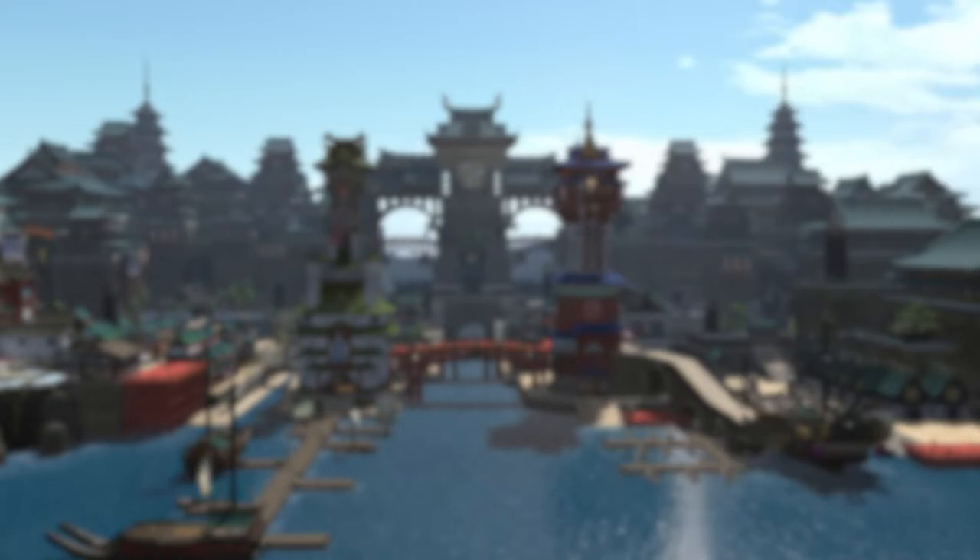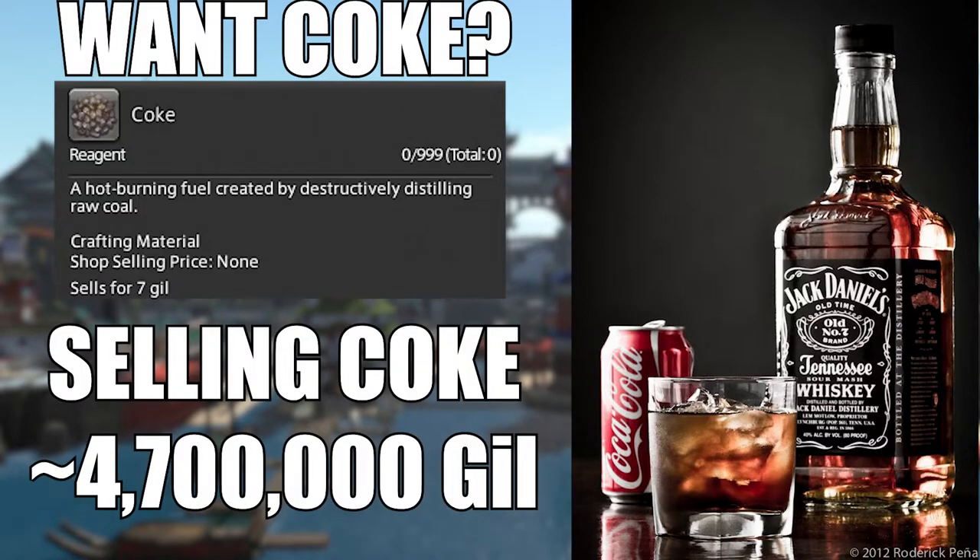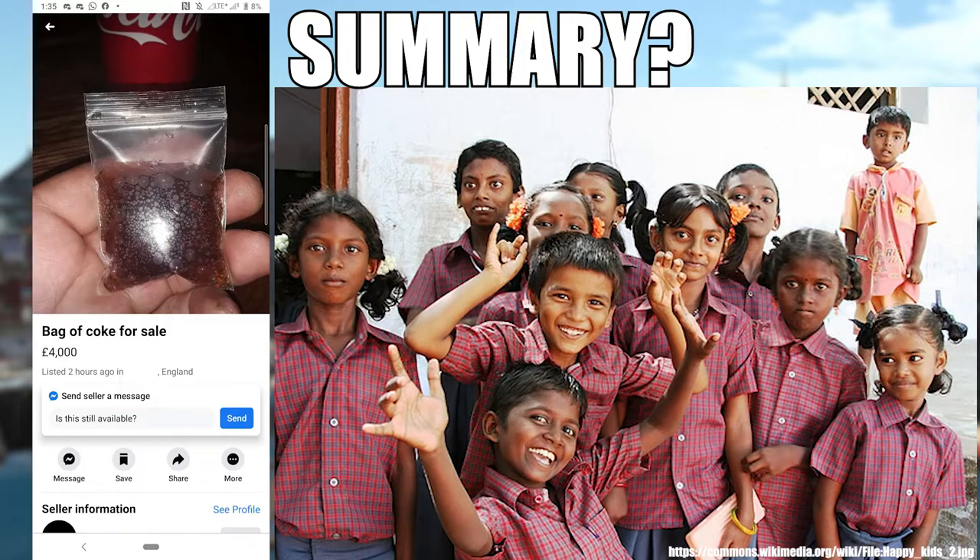If you compare it with selling coke, coke is much more consistent and would yield you a return on investment of 4.7 million. In summary: sell coke, kids.